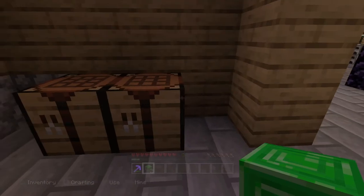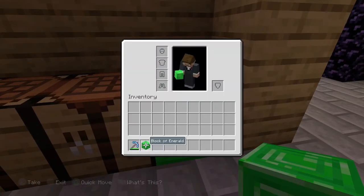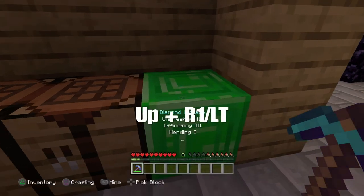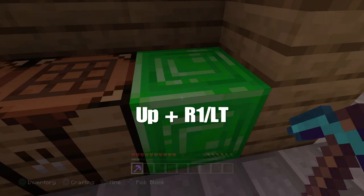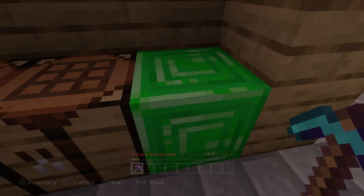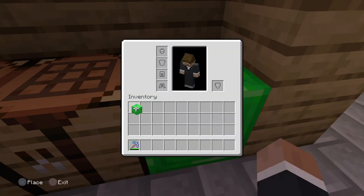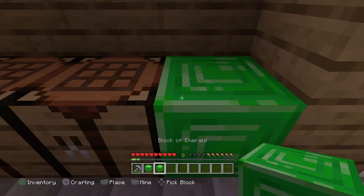Now place whatever block you want down, then move the block up off of your hotbar. Then hold and press Up and R1 at the same time (or Up and LT on Xbox at the same time) and it should duplicate — you should get two.